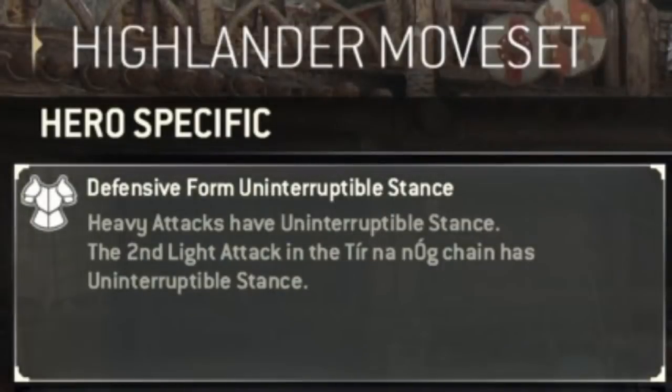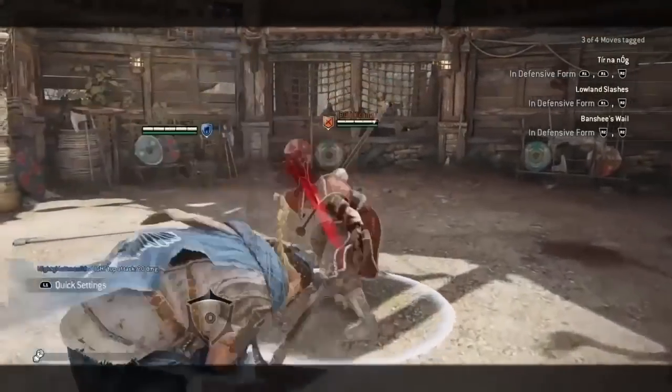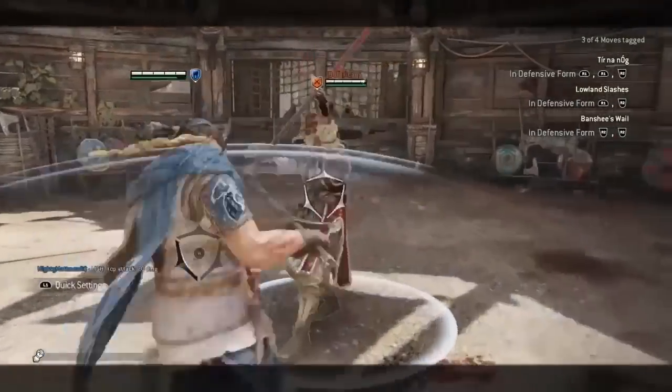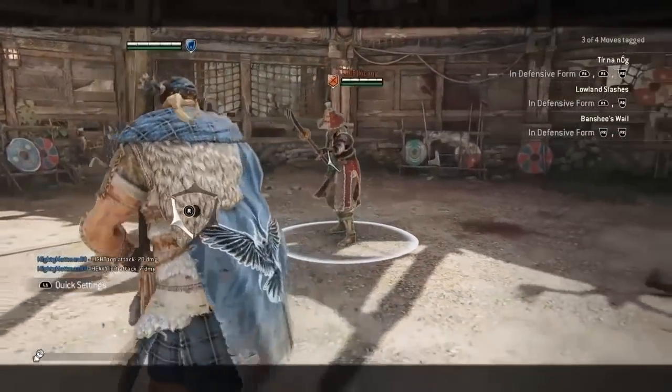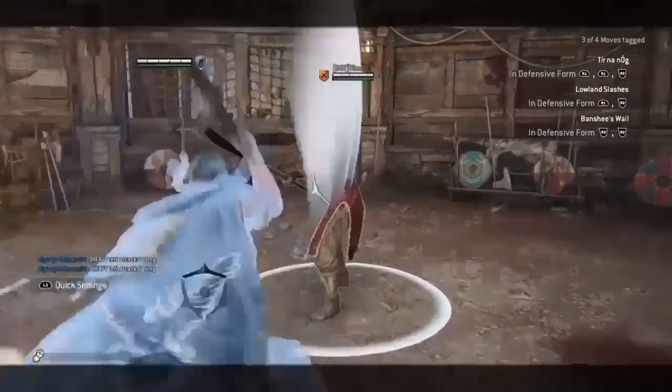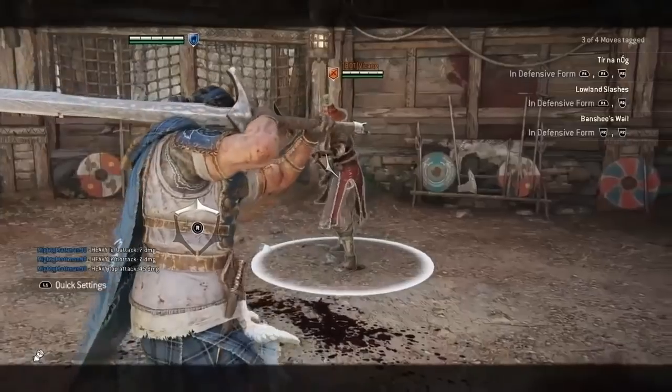Heavy attacks from defensive form have uninterruptible stance, or hyper armor. This is represented by a white flash, and you can use these attacks to trade with your opponents. The second light from the Tier Nanog chain also has hyper armor. This becomes less viable as you lose health over the course of a fight, but Highlander's high damage means that the trade is more often than not in your favor.